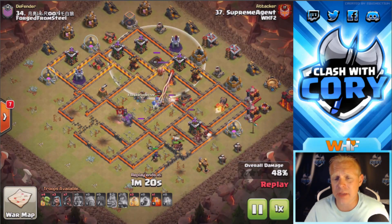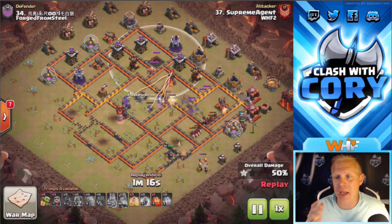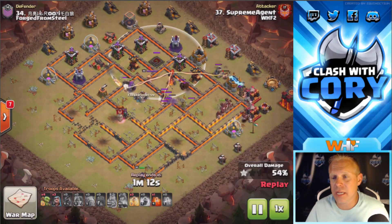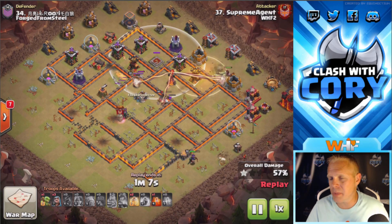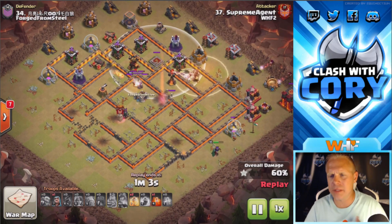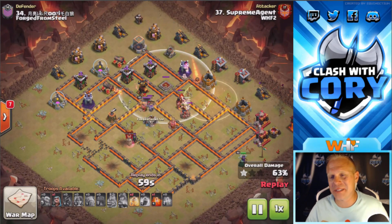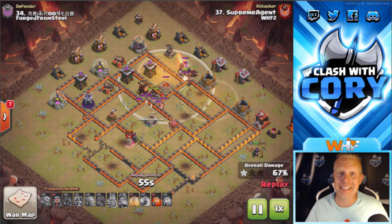The other thing you're looking for on these hog attacks is to create some sort of pathing for your hogs. The more hogs you have, the less pathing you need, but the fewer hogs you have, the tighter and skinnier this little path right here needs to be moving through the base. That way you can concentrate your heal spells, concentrate your hogs, and keep them moving through the base with a lot of momentum. This one is super close — I was actually watching it live.